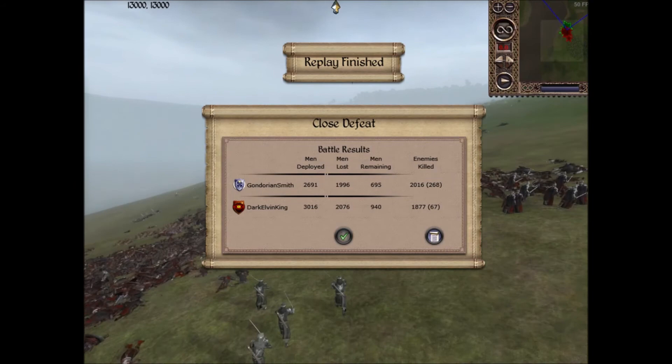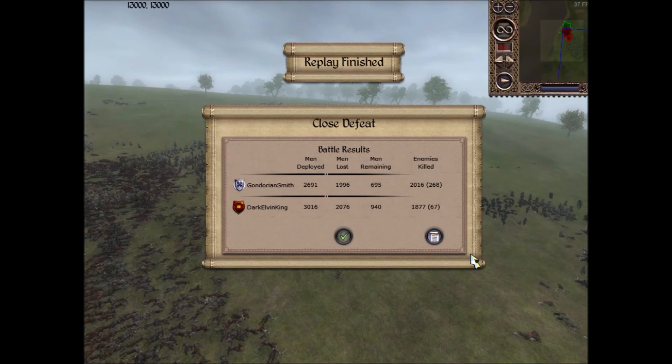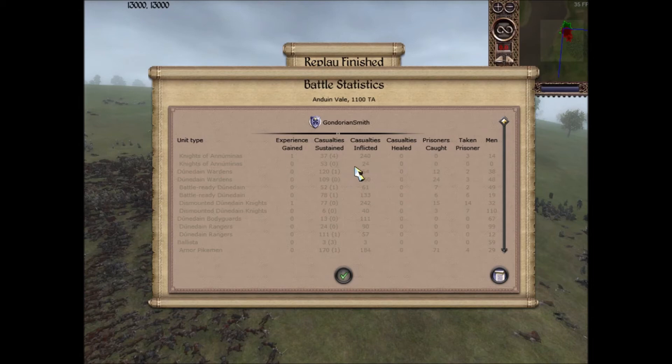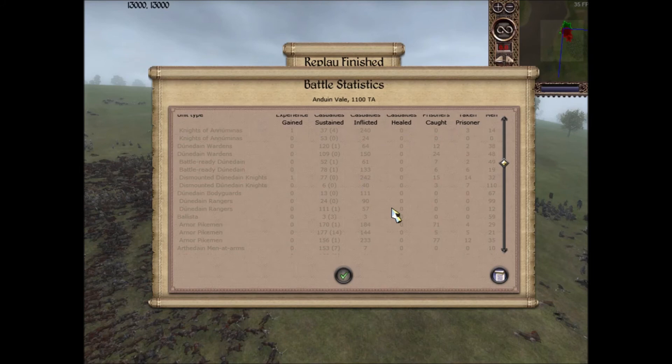We were pretty close, but I do think we probably would have lost because he had a totally fresh unit of Temple Guard or Temple Inquisitors. It was a very, very fun battle to play, so a big thanks to Dark Elven King. Let's look at the kills: my Knights of Ednuminas with the General got 240 kills, the other only got 24. Dunedain Wardens got 64 and 150. Battle-Ready Dunedain got 61 and 133. Dismounted Dunedain Knights got 242. My Ballista got three kills. My Arnor Pikes got 184, 144, and 233 — granted, a lot of those were Orc Bane, but still cool.